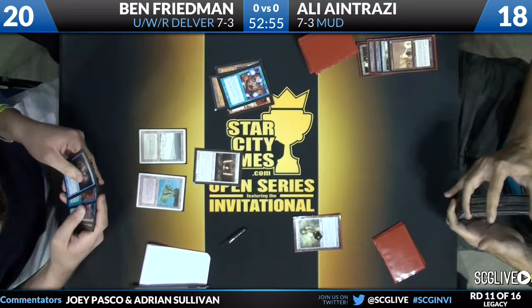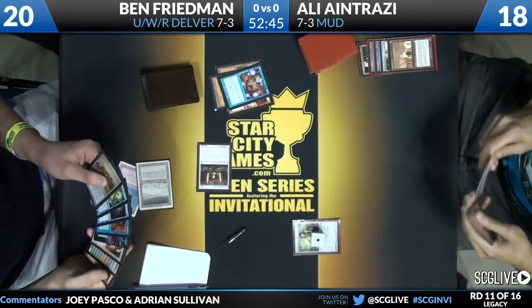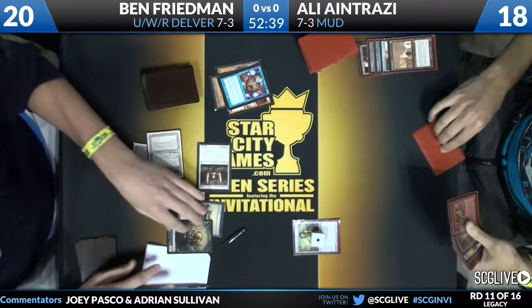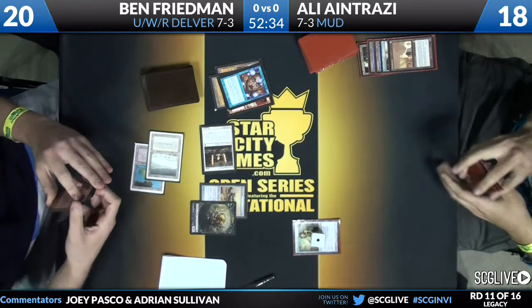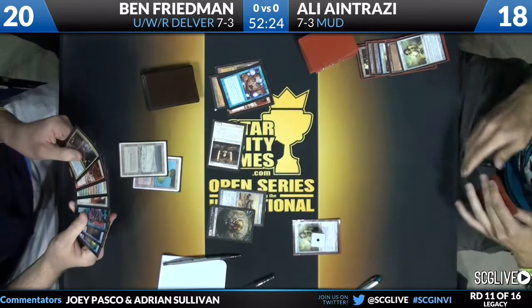Batterskull was the choice off of the Stoneforge Mystic for Ben. There's Batterskull — Germ Token comes in with it. No lands for Ali. Ali has a couple of Goblin Welders in hand, another Chalice which he's going to discard. Ben is going to be able to crack in for five, knocking Ali to 14 and putting Ben up to 24.